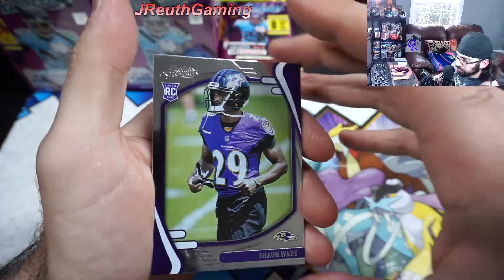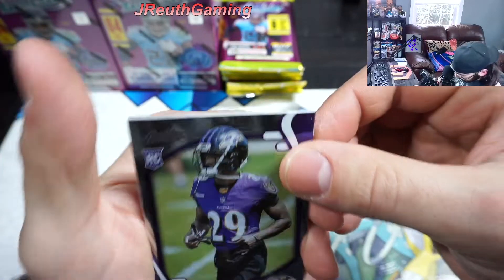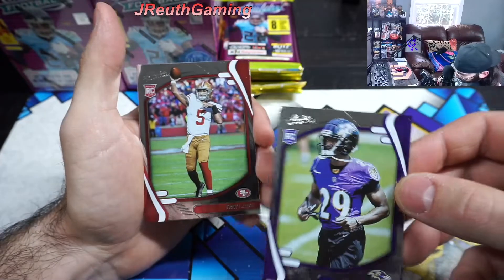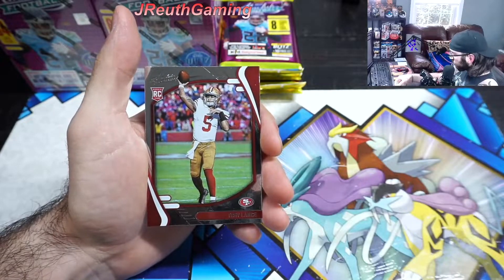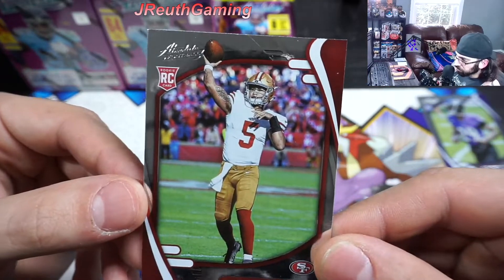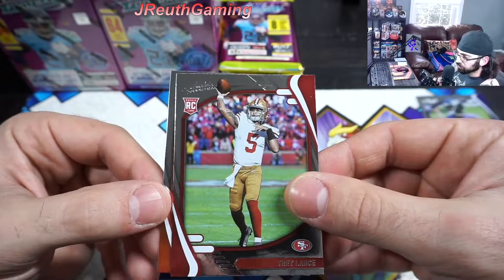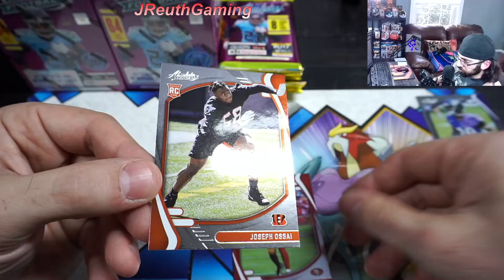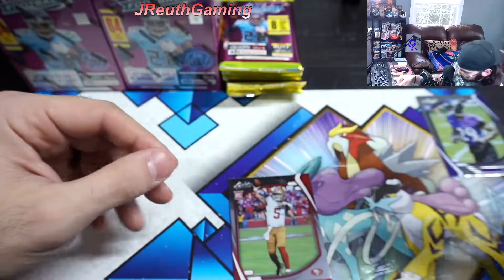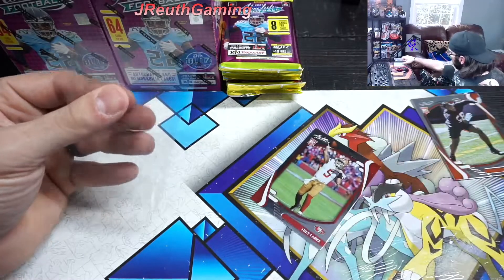There we go. Wade the Silver - pretty cool here. I see something shiny behind here. Oh, Trey Lance! Let's go. So there's the rookie symbol in the top left corner - that's what I was looking for. Trey Lance, though. Beautiful. Beautiful action shot. We'll take that for sure. Absolutely great. They hit a quarterback out of the first one - that's awesome. And the last card here is the rookie from the Bengals. He was actually doing decent in the beginning of the season, so we'll take it for sure.